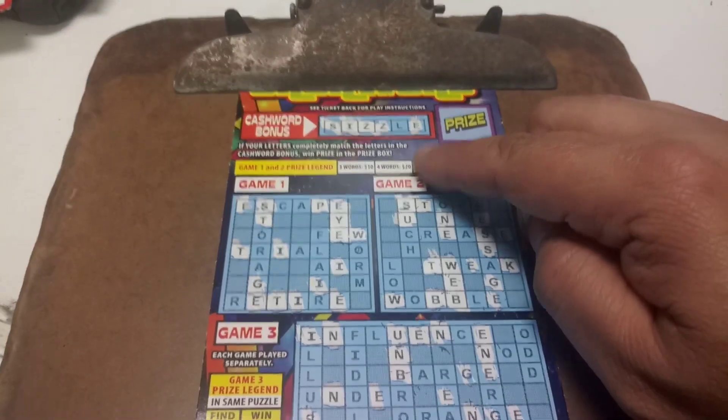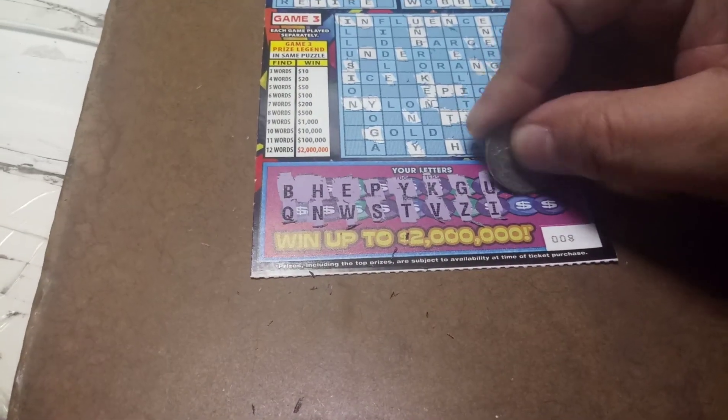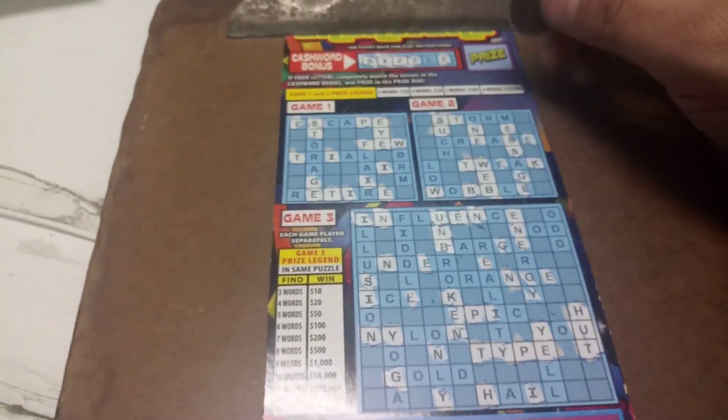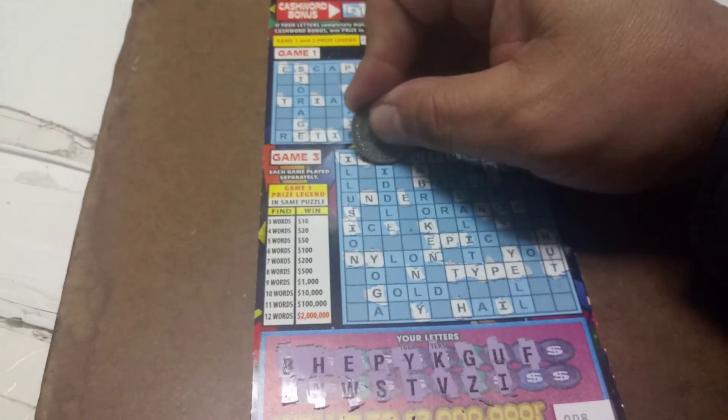All right, so we're looking for the letter L. That would be very nice for it to come out. We got a letter F. We got the word few. So we got two words right now in puzzle number one. With the letter F, there's an F.